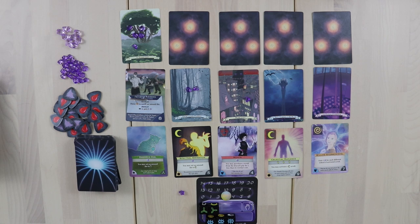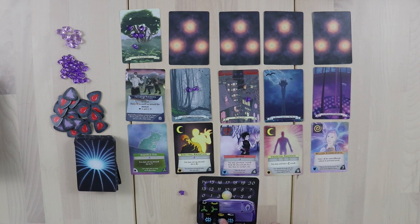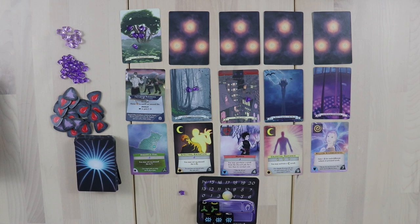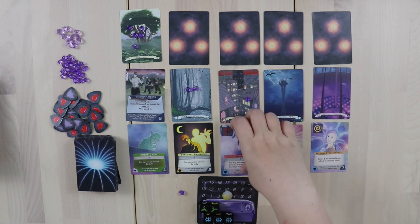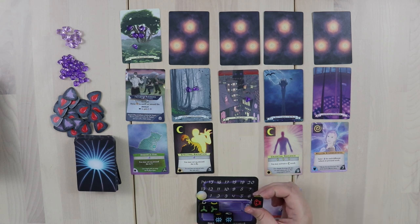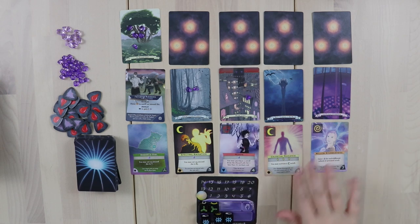Once you've done all of your die actions and generated some energy, you have choices about how to spend your dice and energy. Because I focused dream magic, there aren't cards here I can activate using that school. However, I can use my regular energy and mana to pay the cost for a card and add it to my tableau — called my grimoire. Once you have cards in your grimoire, you can activate them by placing dice with a matching symbol on them. So if I bought a card and on a future turn rolled a death die face, I could place it there to activate the card. Energy is used to purchase cards and add them to your grimoire.